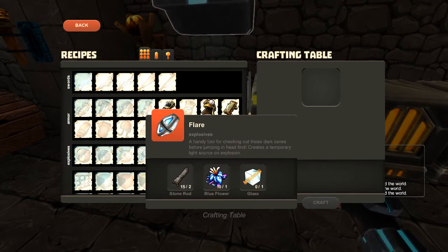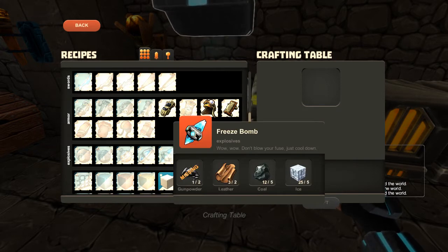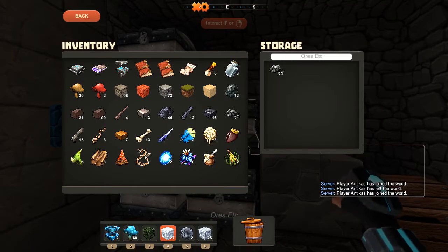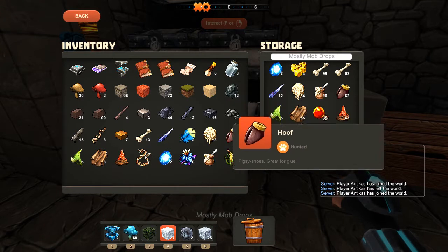A flare, which is a special item that I got by registering. And a freeze bomb, which is why I was out there trying to find some ice. So for all this stuff, we're going to need some gunpowder.